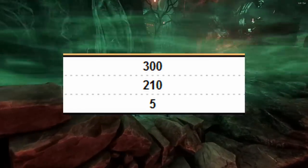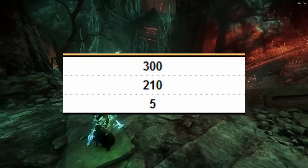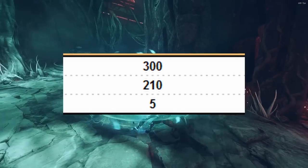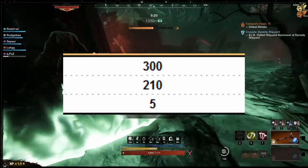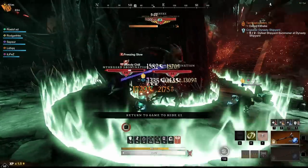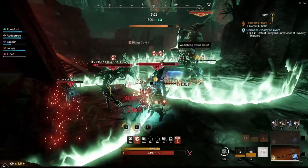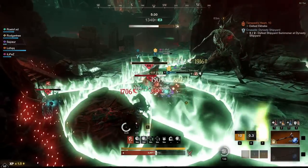Here we have the 300 Strength, 210 Dex, and 5 Constitution build. If you're running regular dungeons at 625 gear score, this is something you definitely want to do: 300 Strength, 210 Dex, 5 Con. However, because we're not taking Death Defy on the hatchet and we're going Great Sword and Great Axe, I would suggest bumping that Constitution up if you need it.